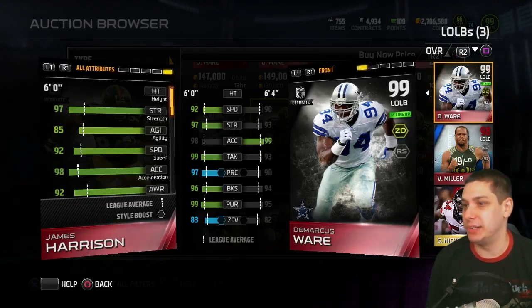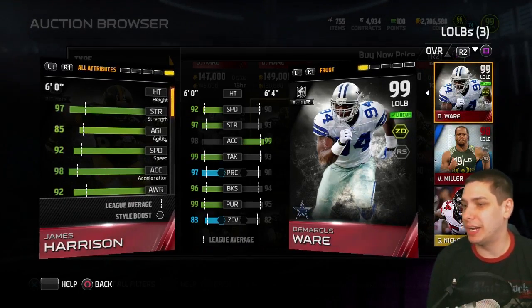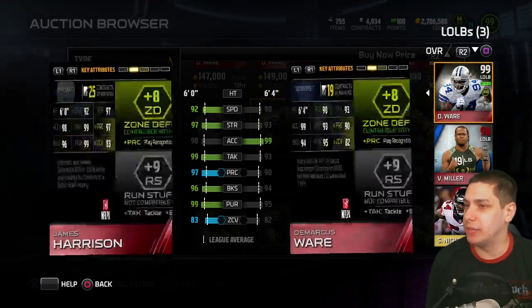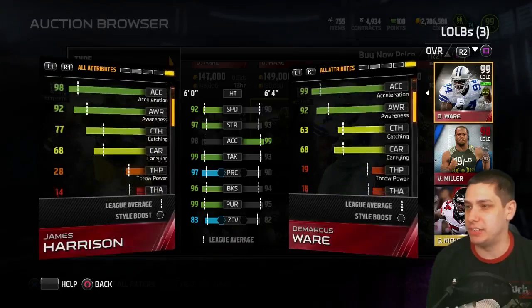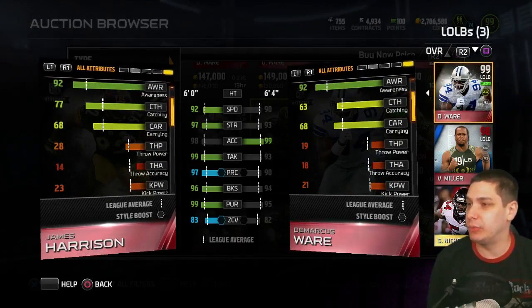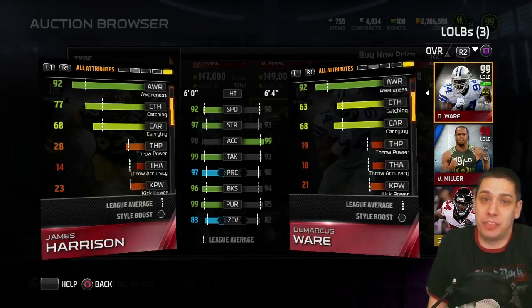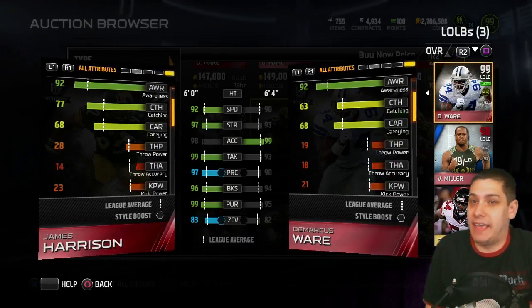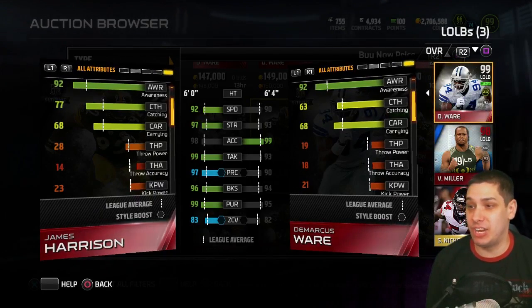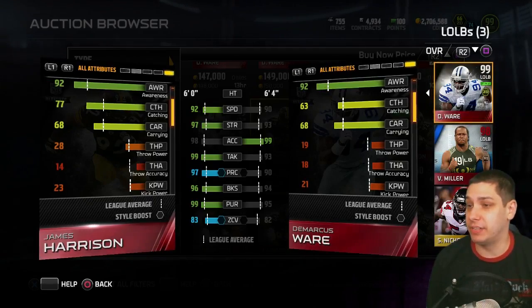Even if you think he's not as good because he's got a little bit lower acceleration, his pure speed is two higher, so they're gonna play roughly the same speed anyway. It was interesting that James Harrison's catching is a little bit higher than DeMarcus Ware's, because that's one thing I really dislike about Ware — his catching is just so low. You don't expect that out of a 3-4 outside linebacker whose main reason on the field is pass rushing, but the fact that James Harrison's got a boosted attribute there at 77 is definitely nice to see.